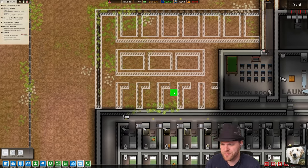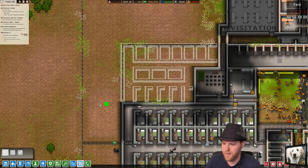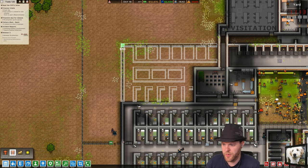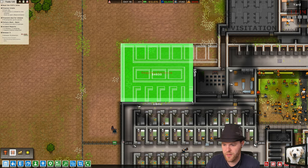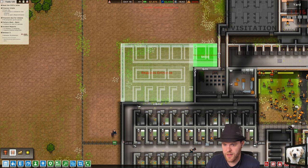So this cell block contains one, two, three, four, five, six, seven, eight, nine, ten, eleven, twelve, thirteen, fourteen, fifteen prisoners in this cell block. And we'll get started with the concrete building like this — yes, and like this. Let's get to work folks.